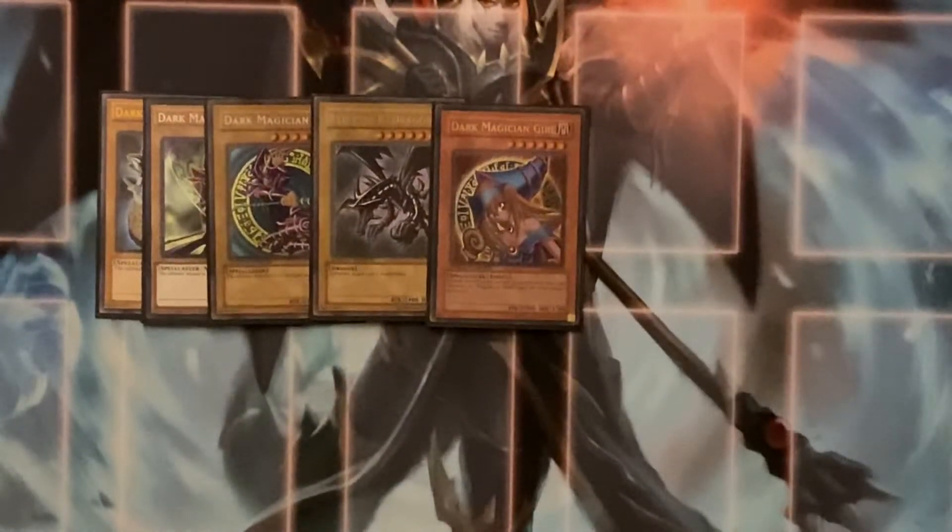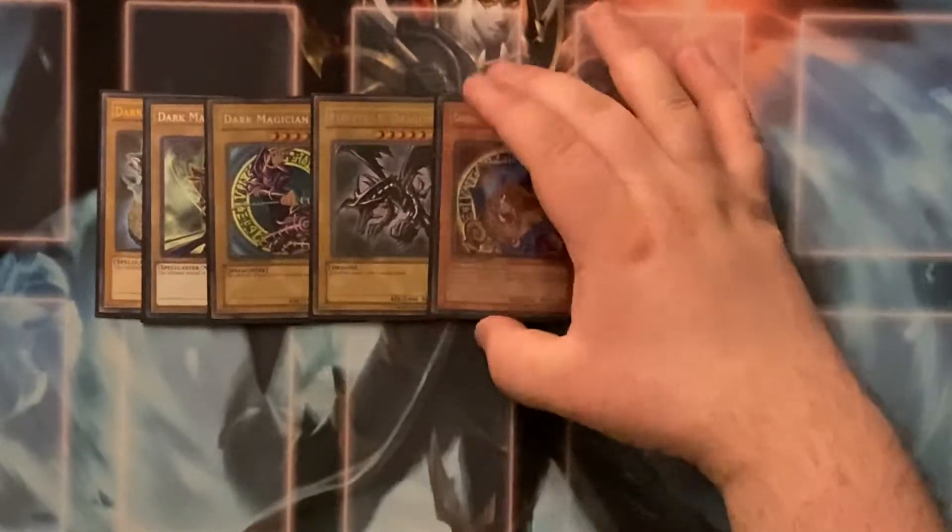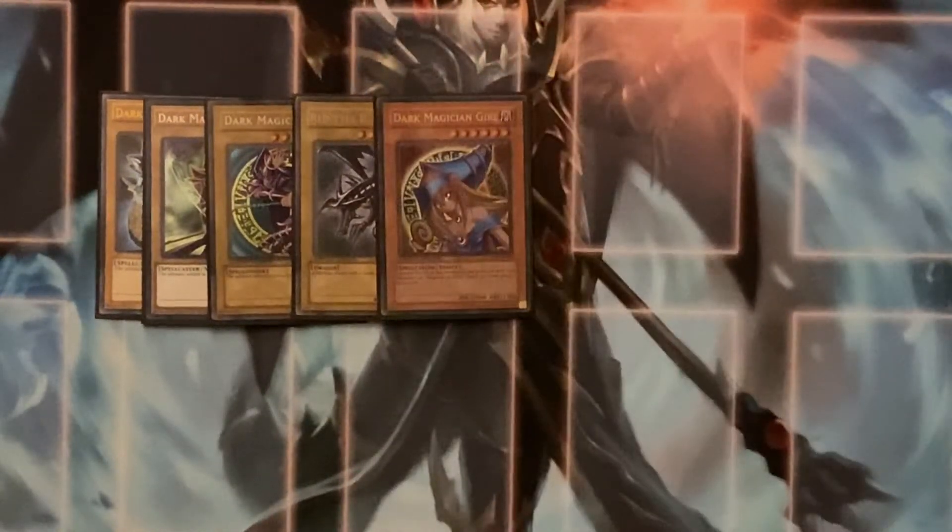Dark Magician Girl is just another name to send off of Magician Souls, and you only need one of her to get a draw too. It doesn't really matter if you have her or not — to be honest, Dark Magician Girl's just there. That's all she is.